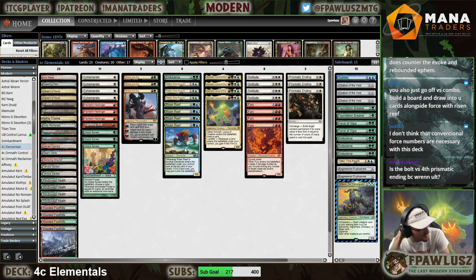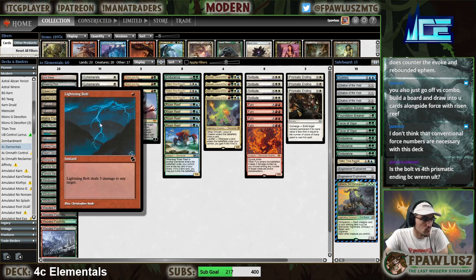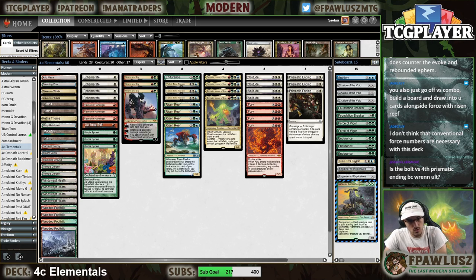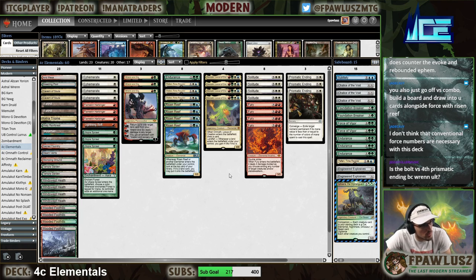Basically, if you do not kill the Recent Reef, this deck will outgrind you — I guarantee it. Whatever you need, you need a way to stop the Recent Reef — just kill it, or use Torpor Orb to stop the value it generates. Is the bolt versus four Prismatic Ending better because of Ren? I imagine it has something to do with that — the fact that this can go face while also offering a combo build to build the board.